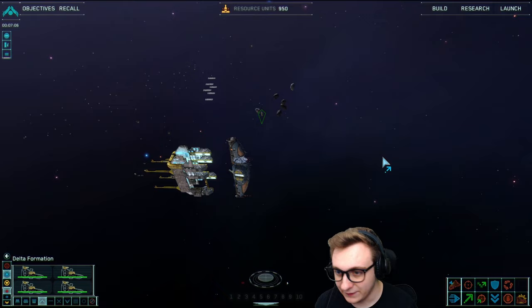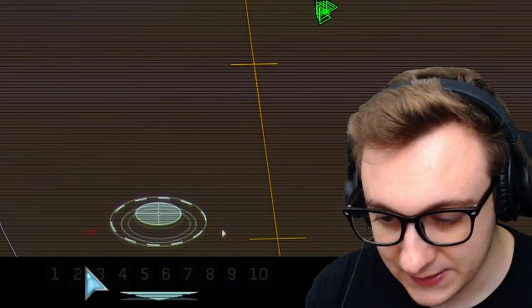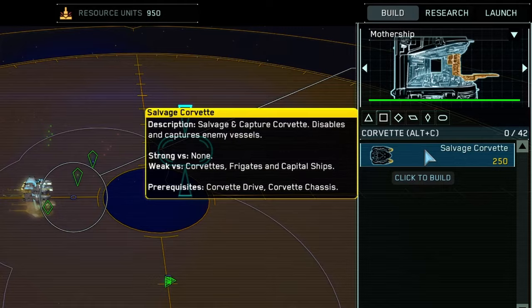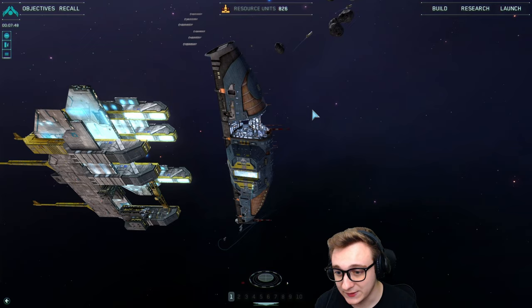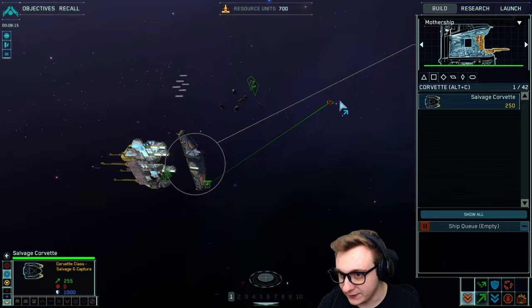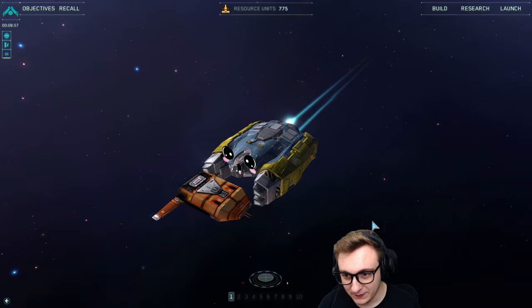Now we need to salvage a trial target drone using a different type of ship. You can create unit groups by doing Ctrl+1, so now all of this is group 1. We'll send them back while we build a salvage corvette — they're strong versus nothing and weak versus stuff, but they salvage and capture things so it's quite useful. I've never actually played one of these games, just the tutorial. The salvage corvette is complete and we can send them to salvage. What they do is latch on and just take it. I like its little arms — it's like 'num num num, give me that target drone.'